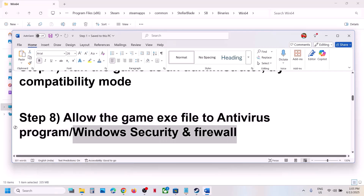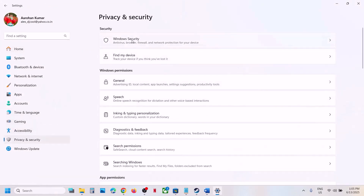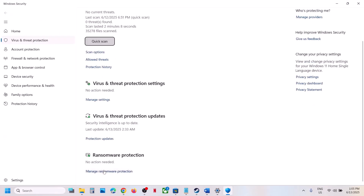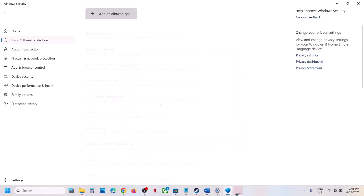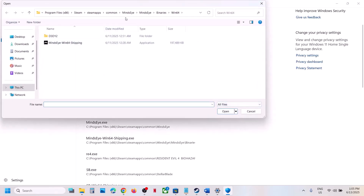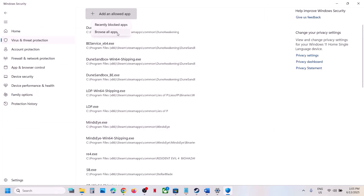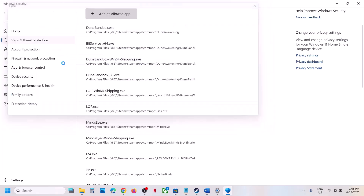If you are using Windows Security, open Windows Settings, go to Privacy and Security, click Windows Security, then click Virus and Threat Protection, scroll down, and at the bottom you will see Manage Ransomware Protection — click on it. Click Allow an App Through Controlled Folder Access, click Yes to allow, then click Add an Allowed App > Browse All Apps, go to the game installation folder, open the game folder, select the EXE file, and click Open.